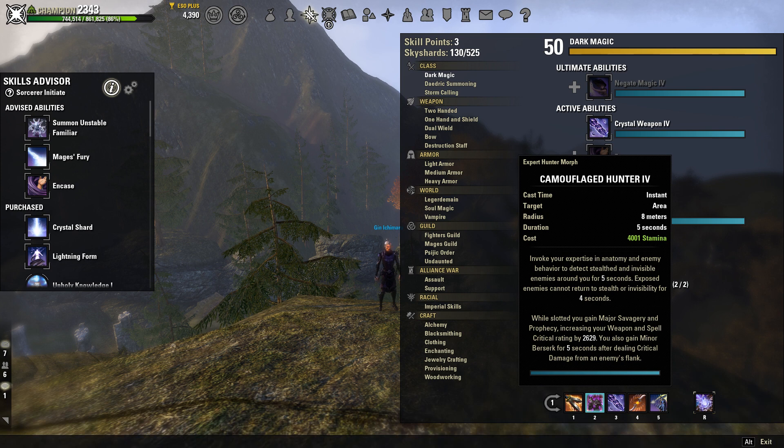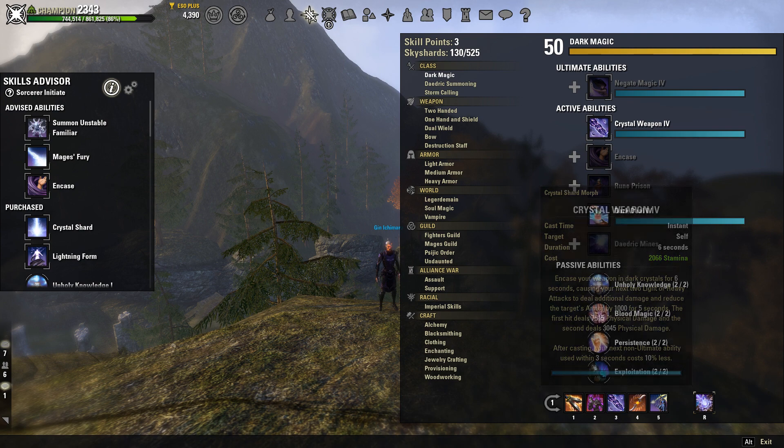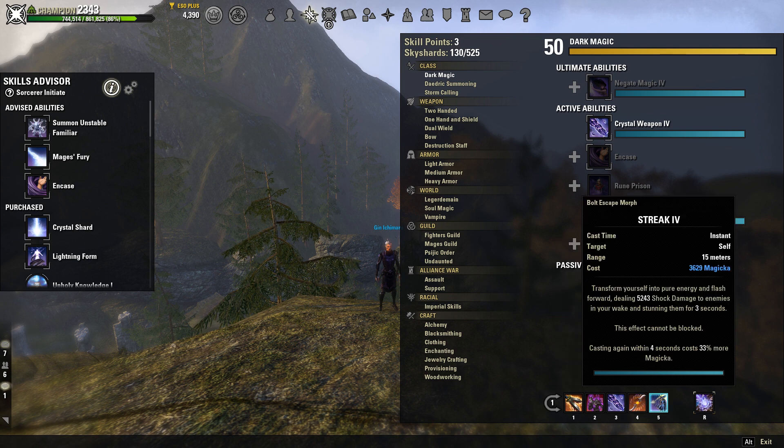Crystal Weapon is also going to be your main spammable — you use Bloodcraze and then Crystal Weapon, going back and forth between the two, which is your best source of initial damage before getting your enemy to the execute phase. Whirling Blades is going to be your execute. Only use this when your enemy is in execute range — do not use this before that or you will be burning a lot of stamina. I usually start doing Whirling Blades at about 30%. Our last ability on the front bar is Streak. This is basically your way to get out of a situation and CC your enemy. It's got a lot of different uses and also does a little bit of damage, so it helps with your burst.